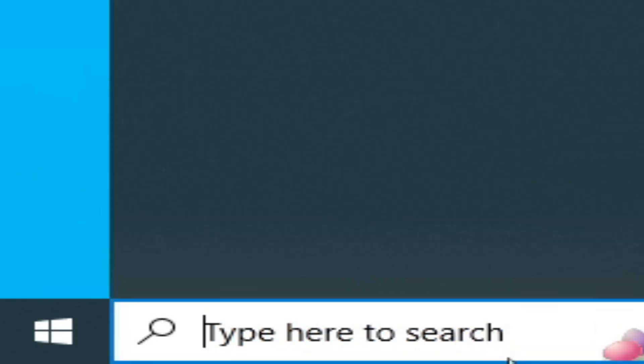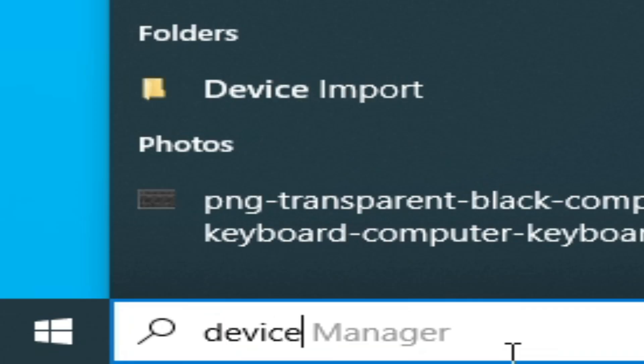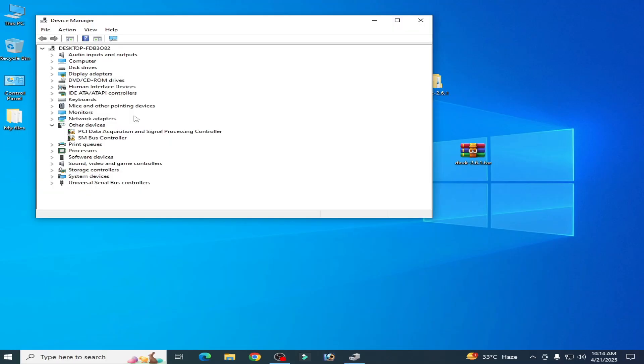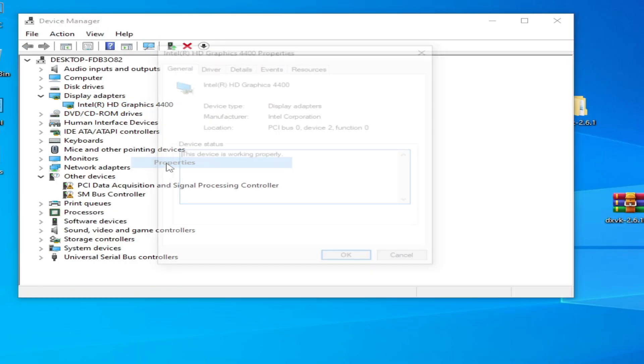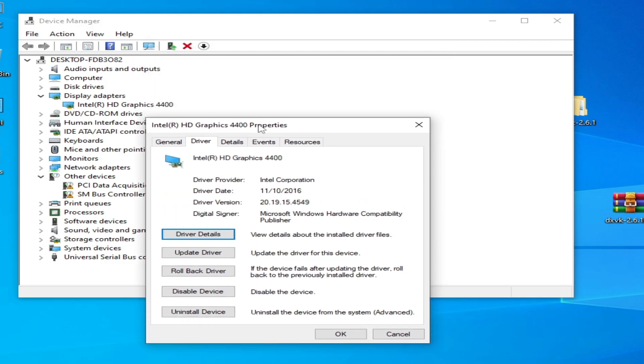If you are still facing the issue, here is another solution. Go to the search bar and open Device Manager. Go to Display Adapters, select your GPU, right-click, and go to Properties, then Drivers. You can check your driver version and driver date. If you have an older version of drivers for your GPU, please update your GPU drivers.